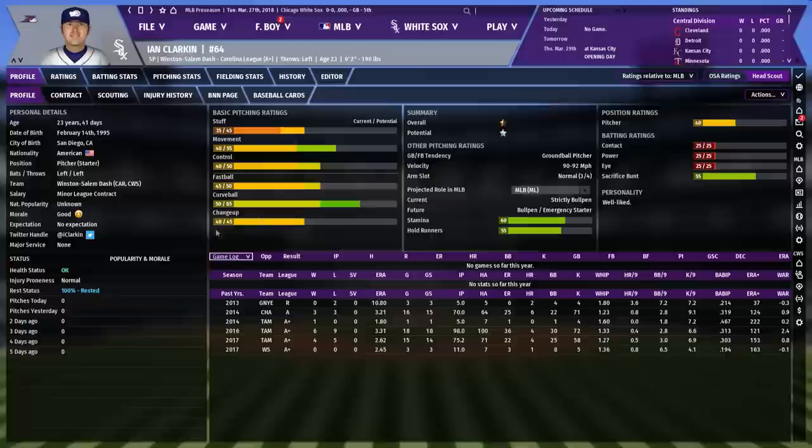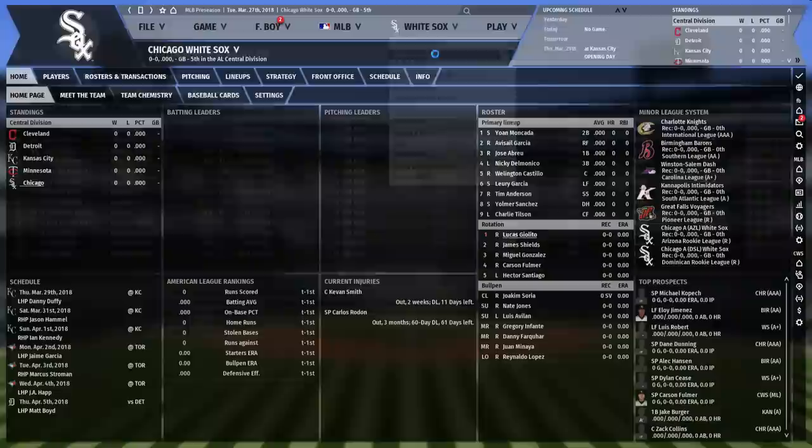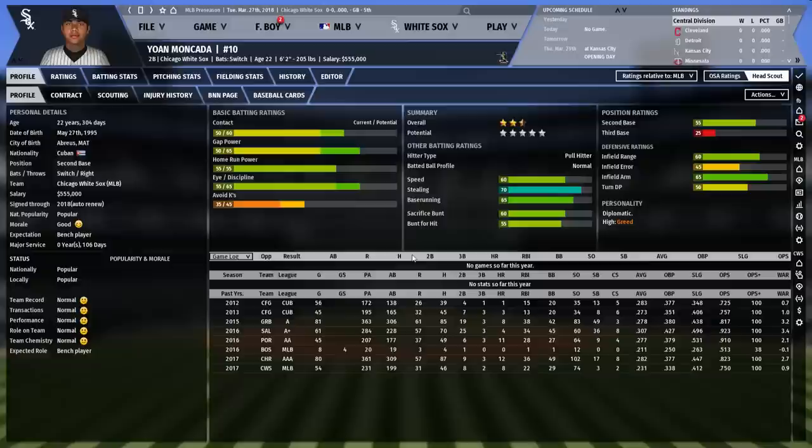Ian Clarkin — my head scout thinks he looks mediocre, but OOTP's system thinks he could be all right, so I'll keep an eye on him. That's our prospects list for now; I may add or remove people. Luciolito you could also say is sort of a prospect even though he's exceeded his rookie limit — he'll be in the rotation this year. Everyone's angry on this team, but that's not in my control.